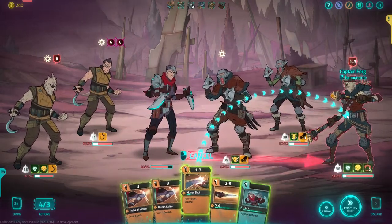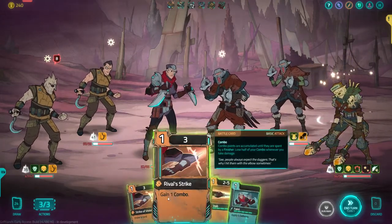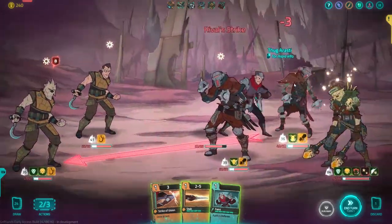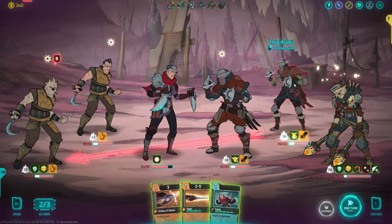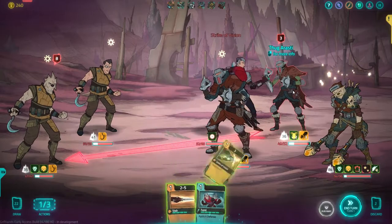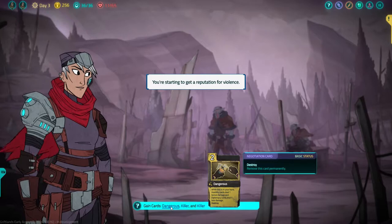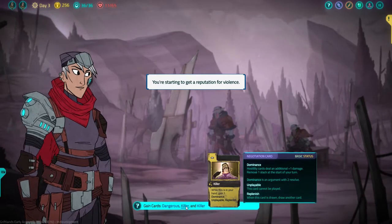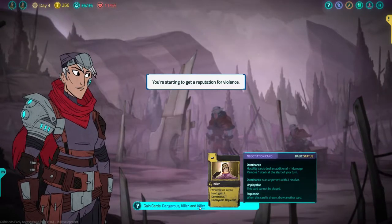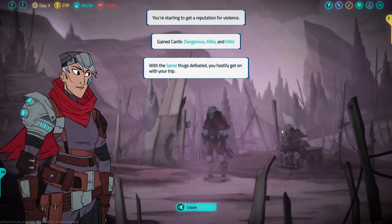What Griftlands attempts is a deckbuilder that doesn't only dabble in half-glimpsed lore in the vein of Slay the Spire, but attempts to create whole unique playthroughs based on modular stories. Lee Sheldon developed the concept of modular storytelling in his book Character Development in Storytelling for Games, and the way he defines it is as an overarching story that runs throughout an entire piece, but between the few fixed points are isolated incidents, or modules, which change from one playthrough to another.